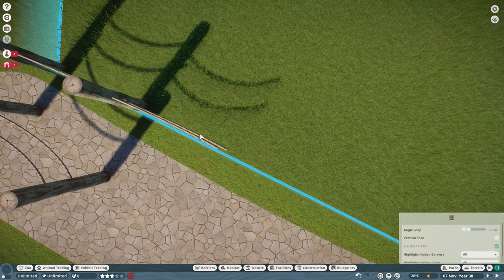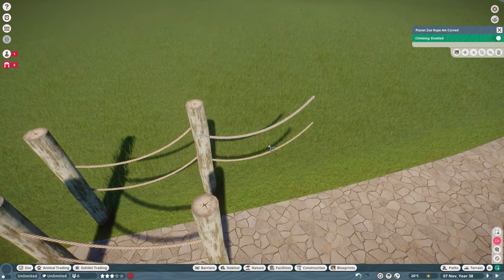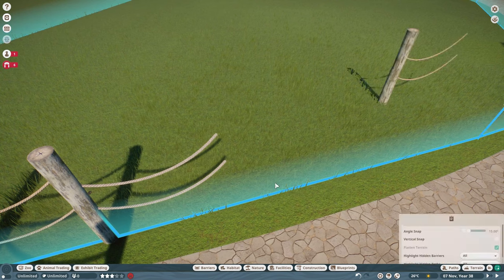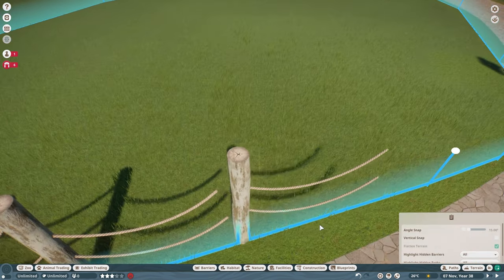Right now I'm just doing the fence and putting it around. I've built it — it's quite simple, just Australia logs from the Australia pack, then I just added two ropes.